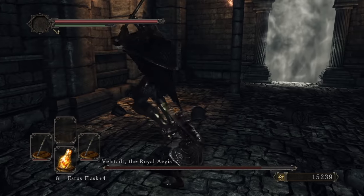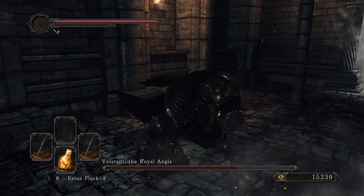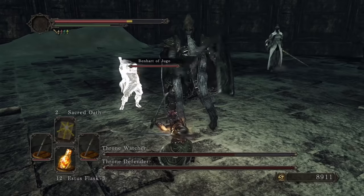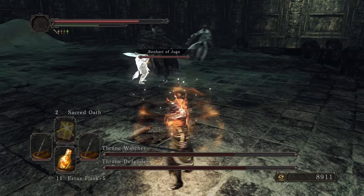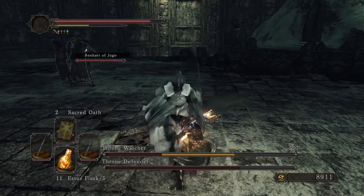Wellstat actually surprised me with incredibly well-made hitboxes, and we managed to completely evade an attack that went just over our head. The run through the main game showcased very good hitboxes, and not once did we get caught by lingering attack frames or phantom range. We only died two times up until now, only using the available Estus at hand.